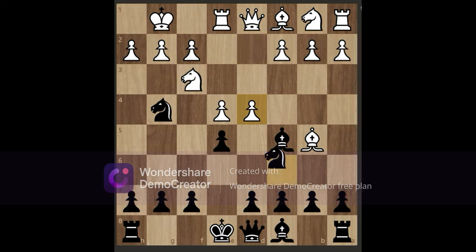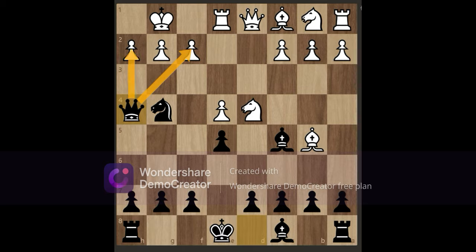We capture with our knight, white captures back, but now we can't recapture because our knight is hanging. Instead we play queen to h4, double attacking two pawns with our queen and knight. To prevent queen to h2 checkmate, white can play knight to f3, which is also attacking our queen.